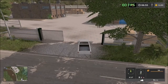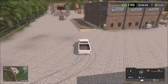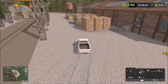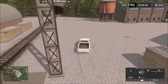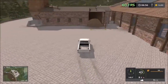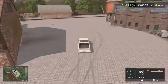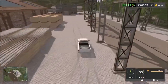So the first area is the lumber yard. There's a sell point for lumber, and the railroad passes here — there's no train on the map but the track is there. Wood chips are also in this area, so all the lumber-related selling is in one area. As you can see, the frame rates are dropping around here.